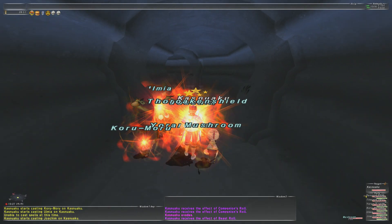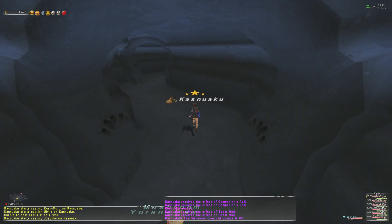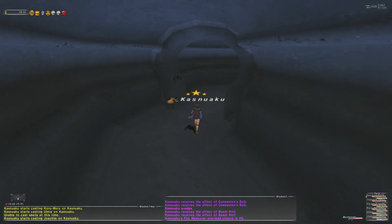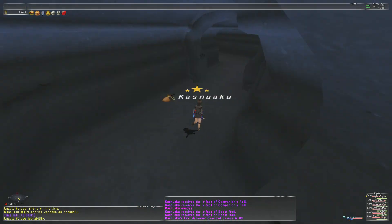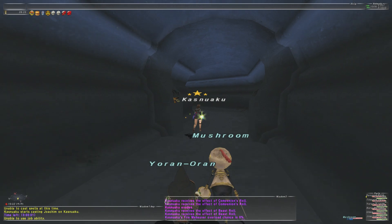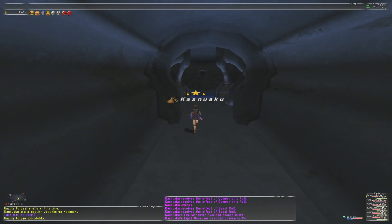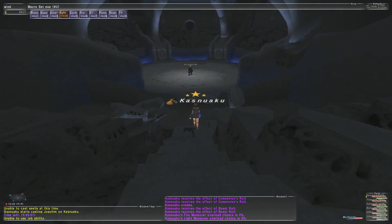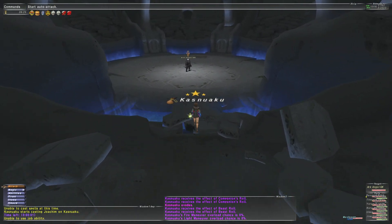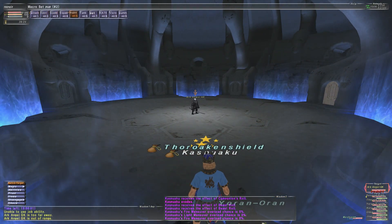Put some fire maneuvers up. For this fight you really don't need earth maneuvers too much to defend against physical attacks, since automations with this setup have pretty good native DT already. I can show you my sets later.